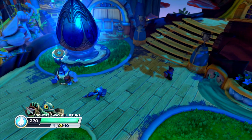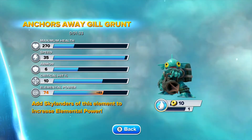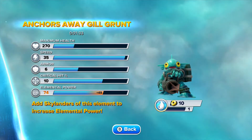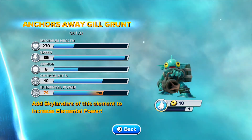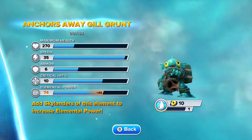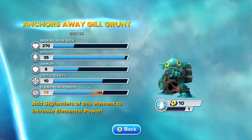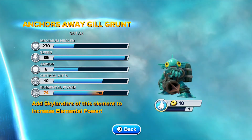So let's go ahead and take a look at his skills. Actually, we'll start with the stats first. Gil starts off at 270 health, 35 speed, 6 armor, 10 crit — I think that's the highest we've seen so far. And while it says 74 elemental power, you've got to take into consideration that he's getting 49 from all the other Skylanders we've already put on.